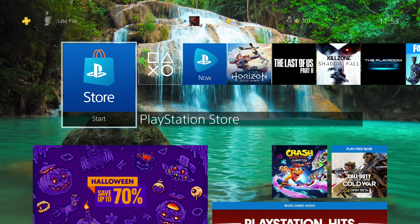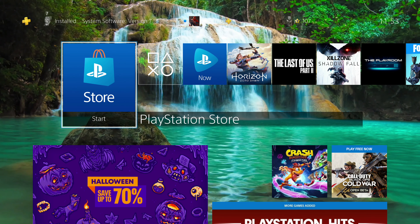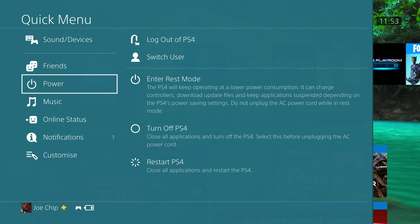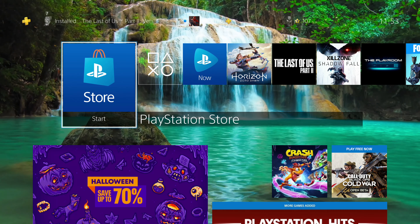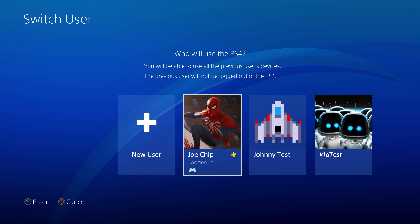First things first: if you're going to restore licenses, you need to be in the account that bought the game. If you hit the PlayStation button, you've got various options. Go down to Power, then across, and select Switch User. You can see I've got three different users - the user I want is Joe Chip, because Joe Chip is the person who bought the games. It has to be the person who bought the games.